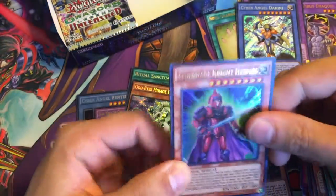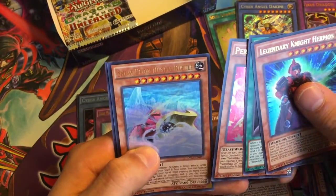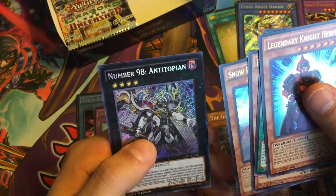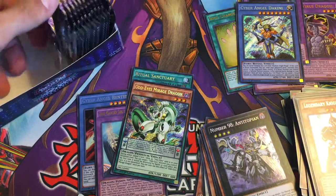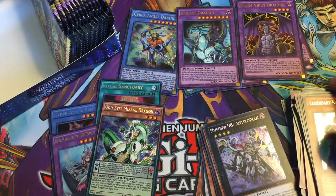It would go — Legendary Knight Hermos to go with our Claw of Hermos! Berserker Soul, Perform-a-Pal Uni, Snow Plow Hustle Rustle, and then Number 98 Antitopian. All right, got a little bit more room here for some of our awesome pulls. All right, here we go, moving on!